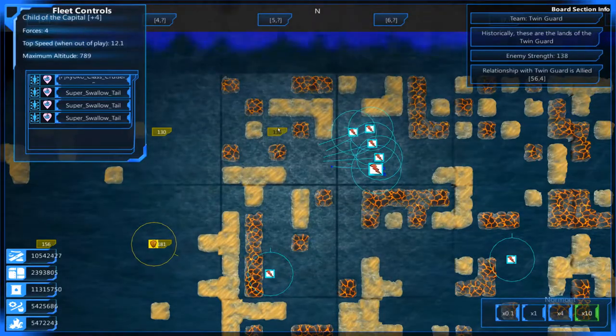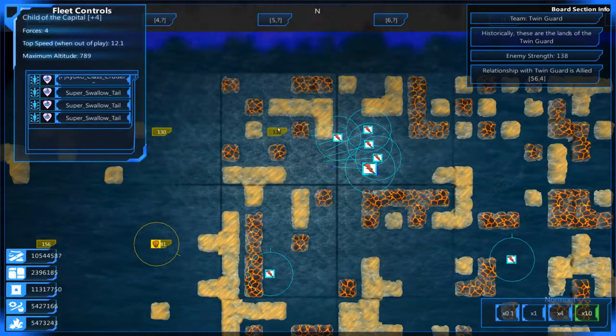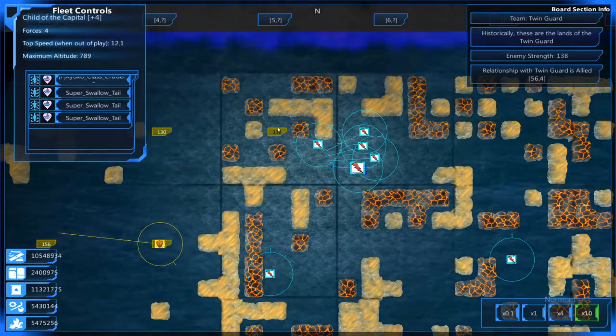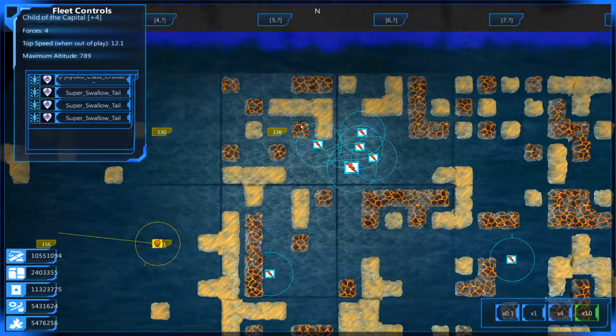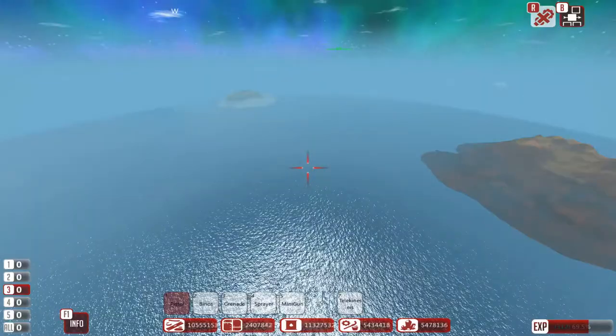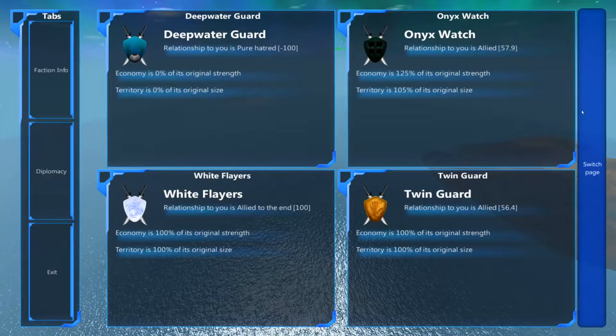I'm really excited for our first Twin Guard battle. We haven't seen them since the last patch, and they only had like two or three ships — it was just so few ships. We need to go ahead and declare war on these guys.